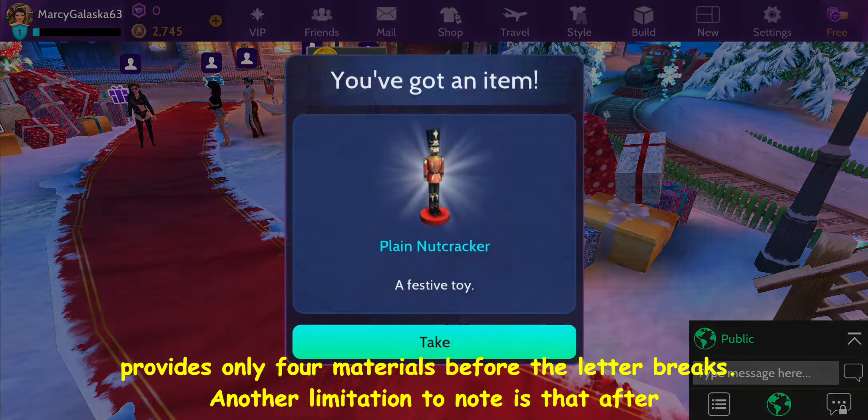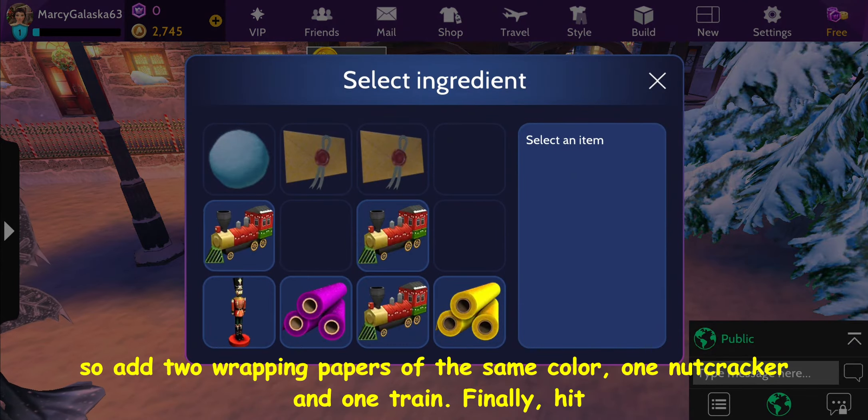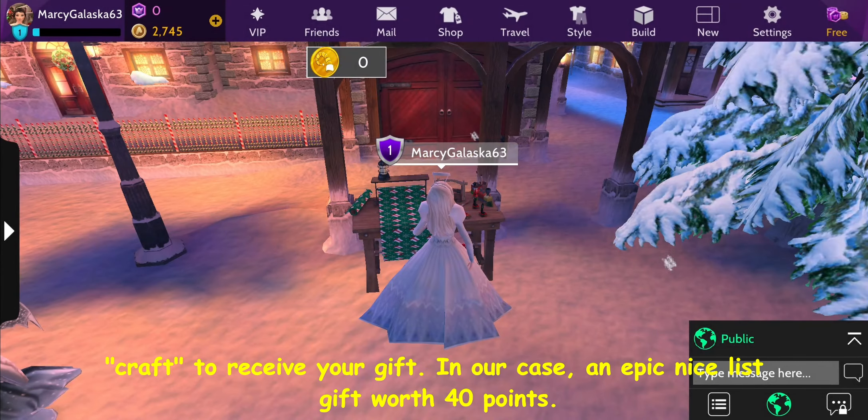Once you've collected enough materials, interact with the workshop table to add 4 materials following the recipes from Santa Claus. We strongly recommend crafting only epic gifts, so add 2 wrapping papers of the same color, 1 nutcracker, and 1 train. Finally, hit craft to receive your gift.